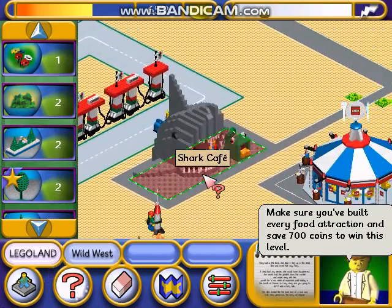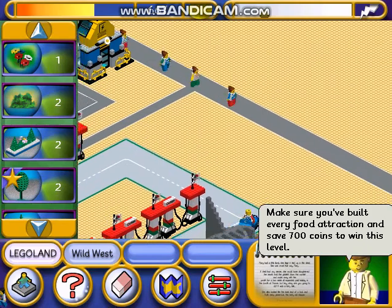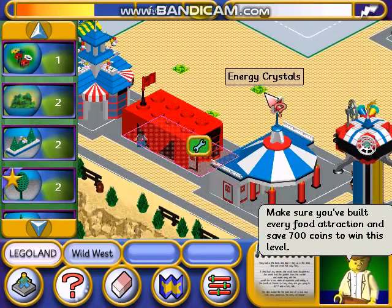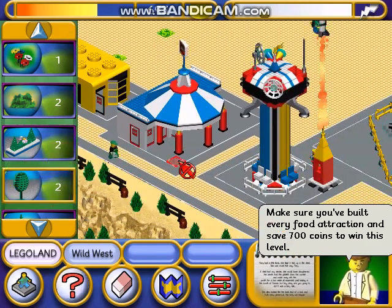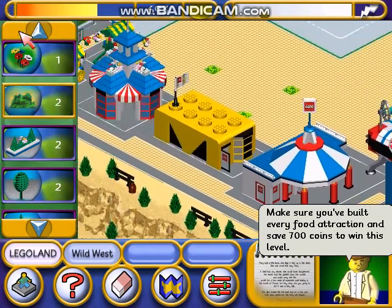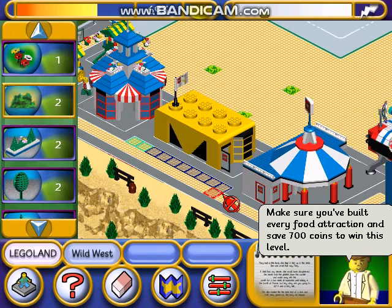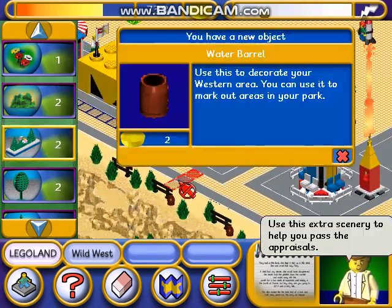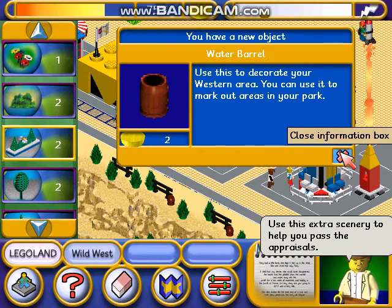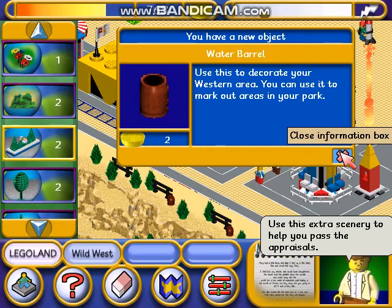Query Mode. Lego Media Shop. Plant a bush. Plant a conifer flower bed. Use this extra scenery to help you pass the appraisals. Close information box.